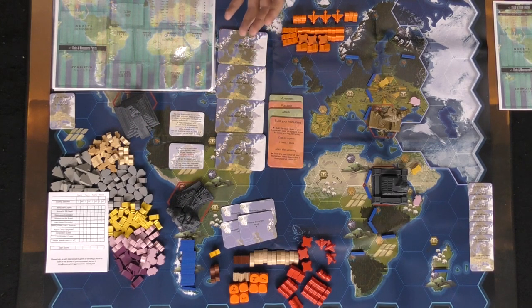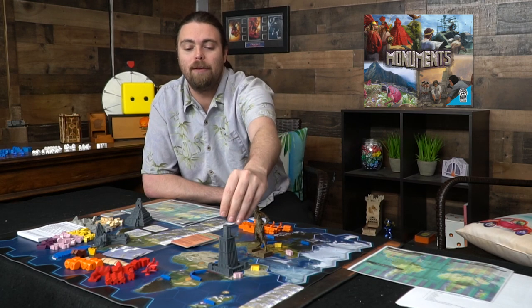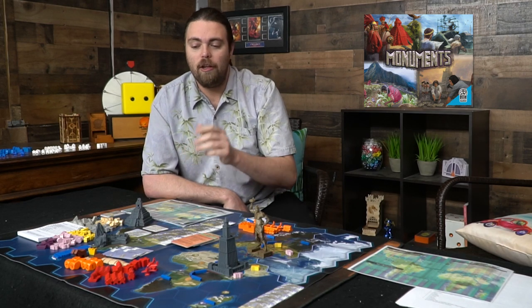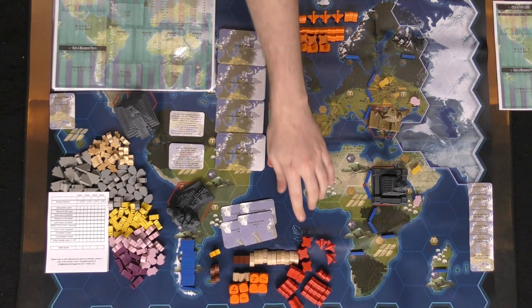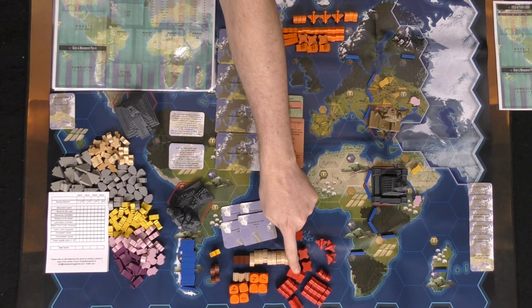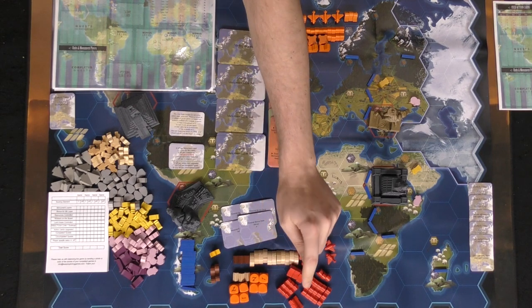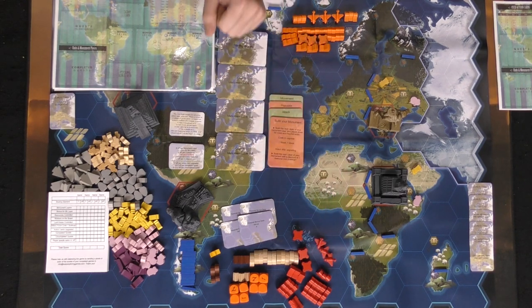Each player has their own unique monument based on their area. Each monument is comprised of five different parts that come apart, as you start with no monument and build up to your fifth level. You'll also have your own unique player color, army, player board, and player cards. Player units include forts, towns, factories, boats, air force, soldiers, and workers — those are the main pieces for everybody.